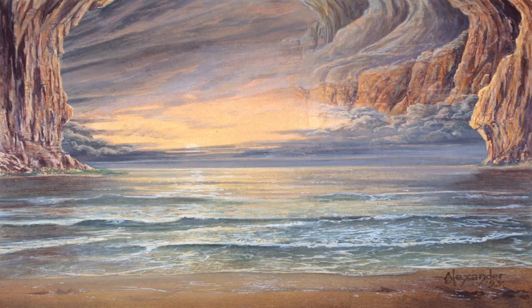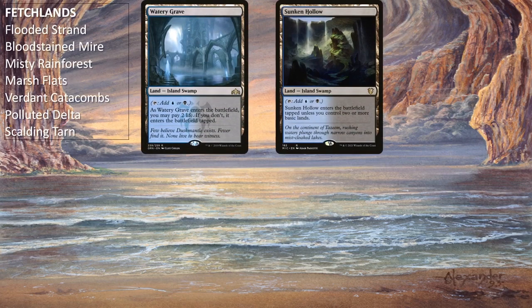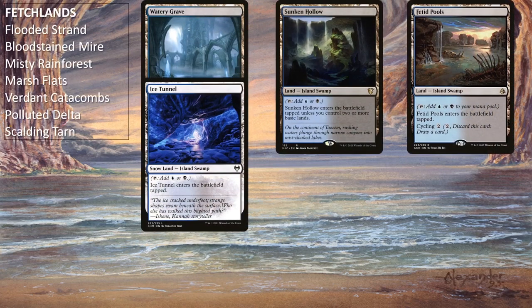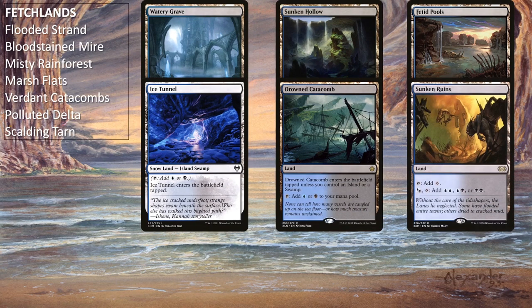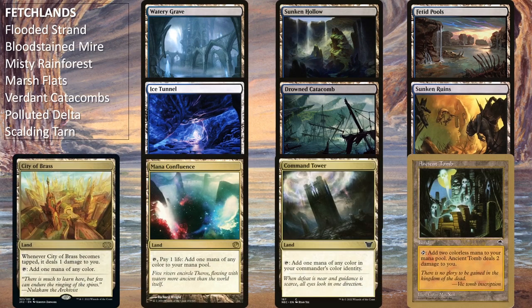The rest of the deck is the lands. The deck is running all 7 fetch lands, Watery Grave, Sunken Hollow, Fetid Pools, Ice Tunnel, Drowned Catacomb, Sunken Ruins, City of Brass, Mana Confluence, Command Tower, and Ancient Tomb, as well as 7 of each basic land due to all of the land-based ramp effects. As with all of my deck techs, you can build your mana base according to your budget — whether you include more expensive or cheaper cards is up to you.